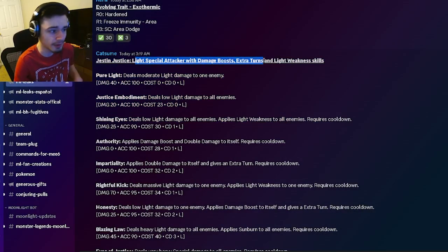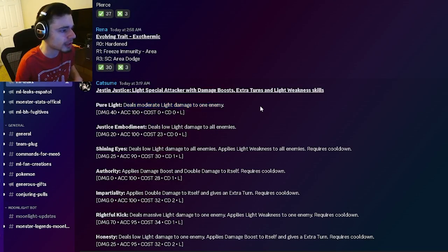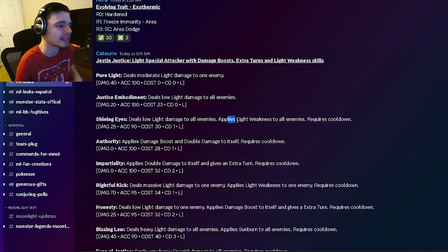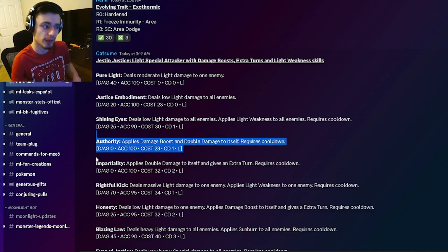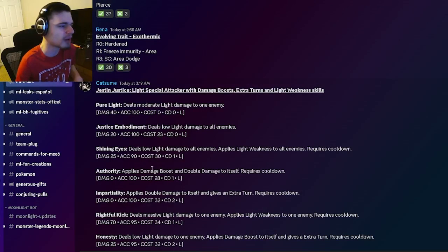Let's get into Justin Justice's moveset. He's going to be a light special attacker with damage boost, extra turns, and light weakness skills. He has a moderate light damage to one enemy, a low light damage to all enemies, a light weakness to all enemies, and a damage boost and double damage to itself — which is a really good move, especially for his virtue.